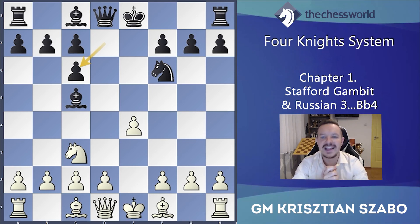The most accurate continuation for white is h3, because what is black's immediate threat? Knight g4, taking pressure on the f2 pawn because white is not developed yet. So black quickly attacks there with no castle yet. What can white do against it? For example, d4 is not working.